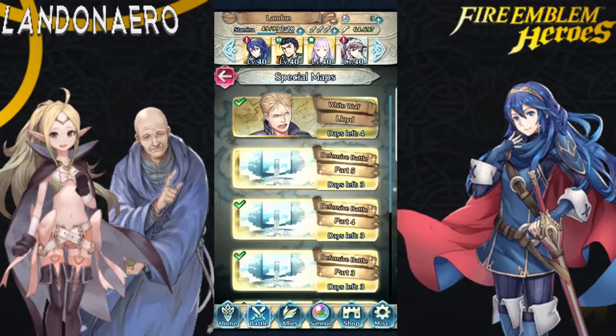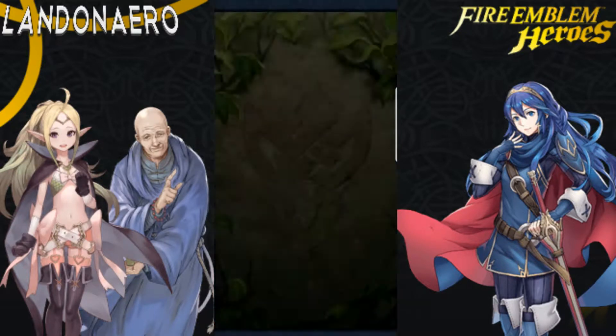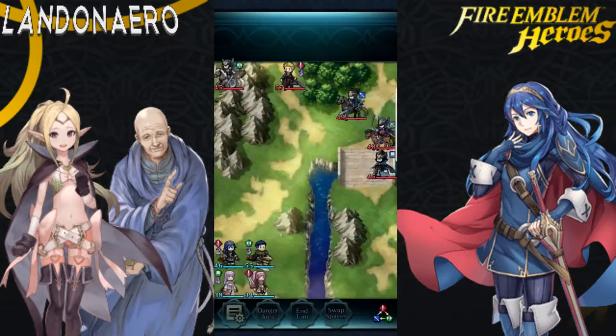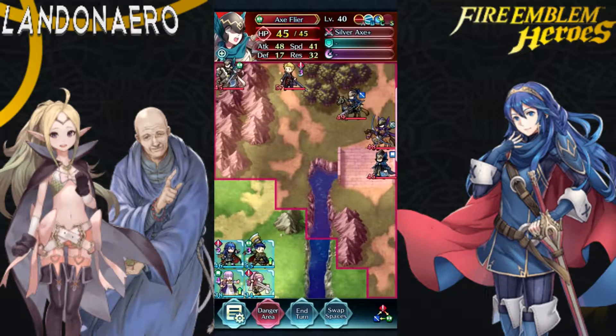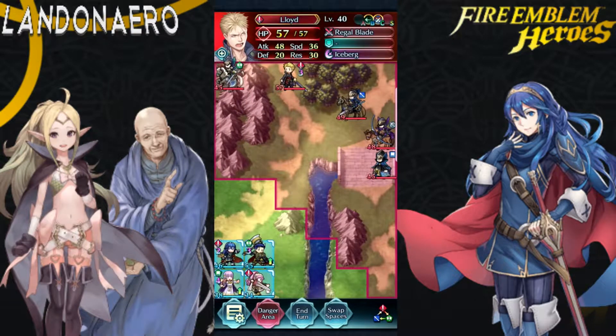Let's go ahead and get into this Lloyd fight so I can show you how I beat Lloyd on Lunatic. Alright, player phase, danger area. First things first — as you can see, his units: he's got the Axe Flyer, which is going to be a real pain to deal with if I don't kill it fast.